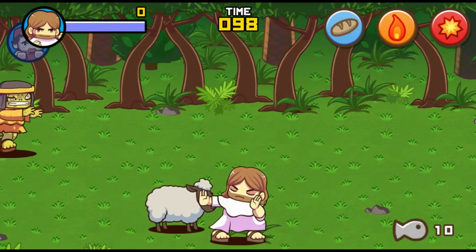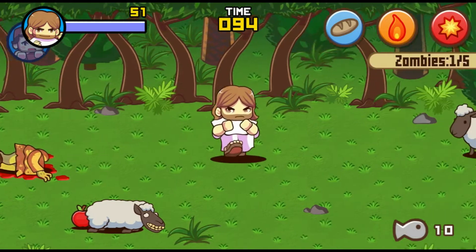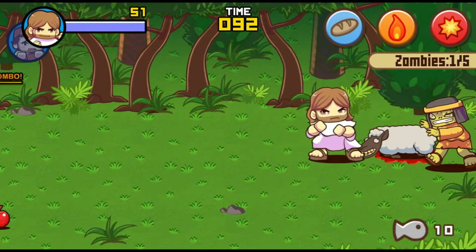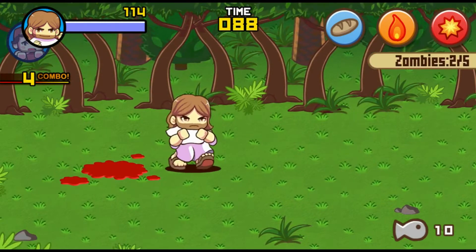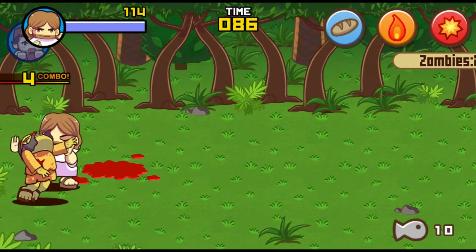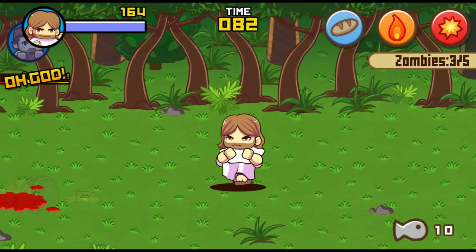So the first levels leading up to the first boss obviously just teach the controls and basic game mechanics. Animals sometimes drop food for us, which is important to remember because it'll be helpful later. Spacebar punches, and we punch enemies to kill them.